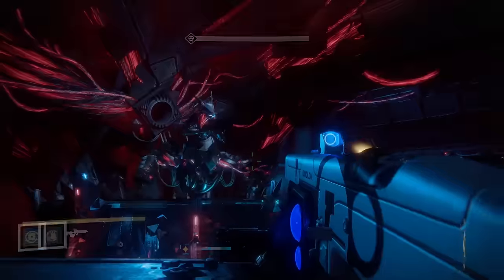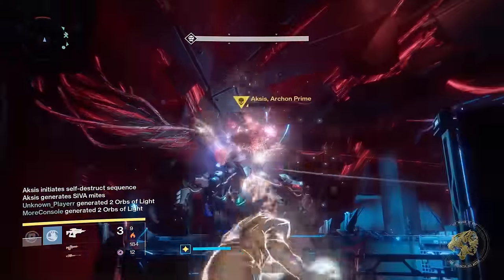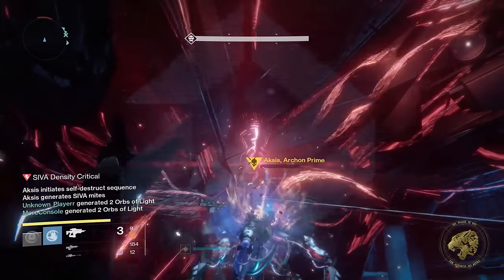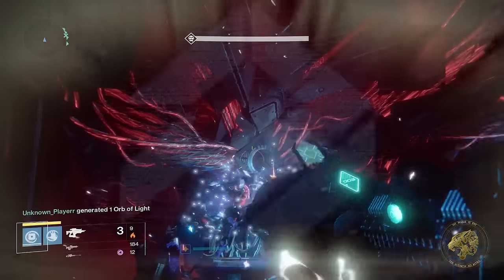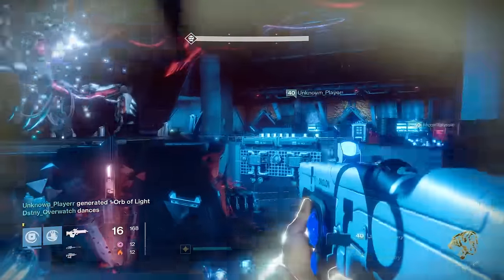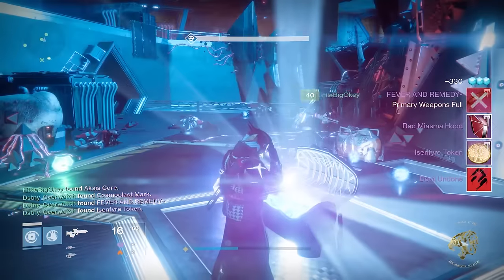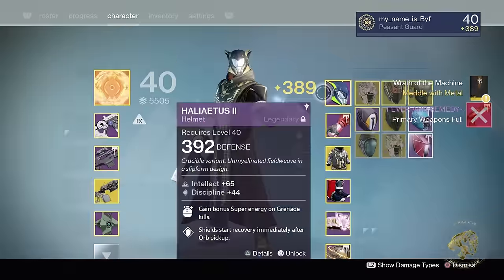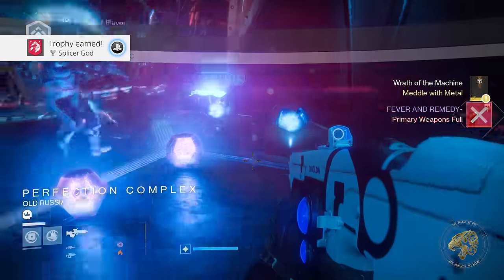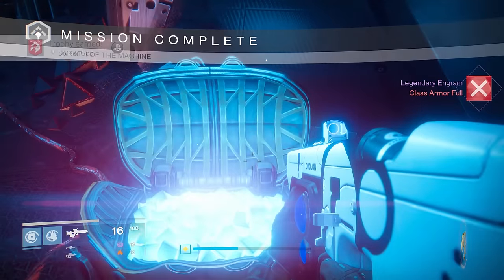The raid loot was incredible - lots of it dropping above 390. I went in at about 388, so that gives you a vague idea of the power level. Lots of really high quality gear. I'm going to talk about a few of these weapons as the week goes on - in particular Ex Machina the new sniper rifle, and the new hand cannon known as Fever and Remedy. I personally think both are going to be fantastic in PvE, and Fever and Remedy will also be great in PvP. You've also got the pulse rifle everyone is hyped for, while the machine gun and sidearm are a bit meh.